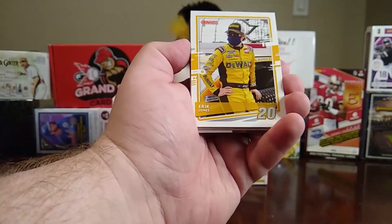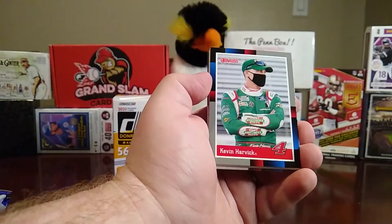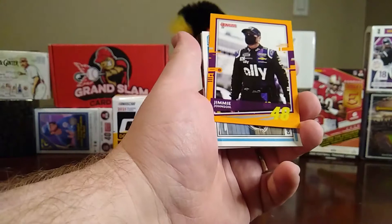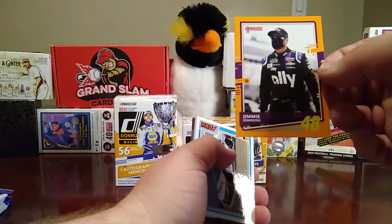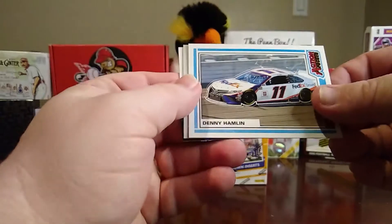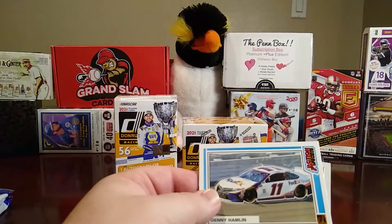Alright, Eric Jones, optic of Joe Graf Jr., and there's your 88 Retro of Kevin Harvick. Jimmy Johnson — that's going to be an orange parallel. Then you have Denny Hamlin's car — that's an Action Packed card.